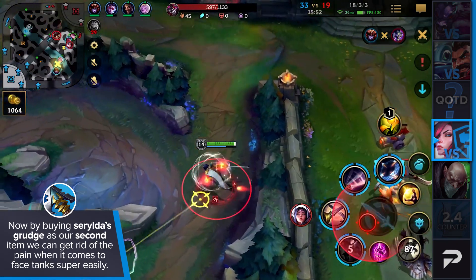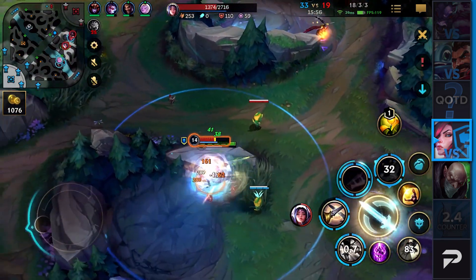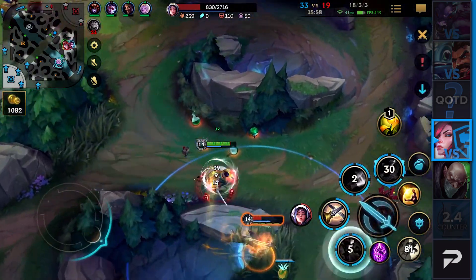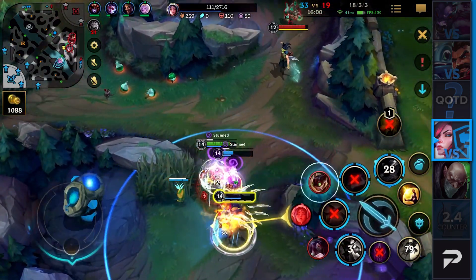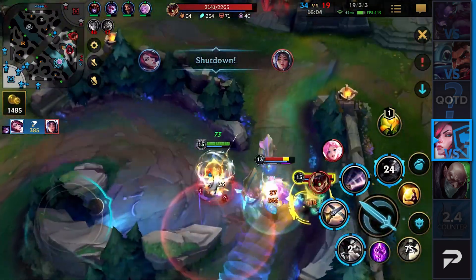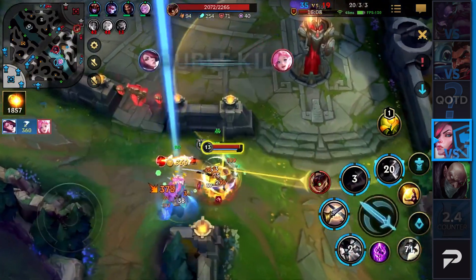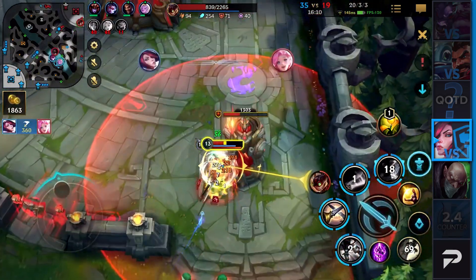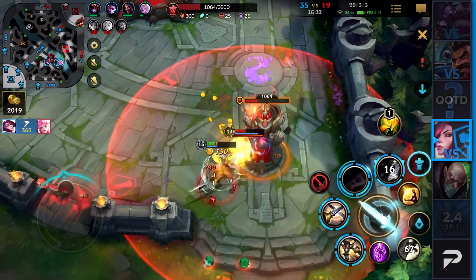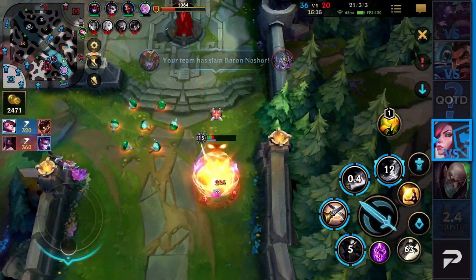Remember, Garen will always run away from you with 50 million movement speed while ignoring your third ability slow — but those days are over. With Serylda's Grudge, we can permanently spam our lunge towards anyone and slow them indefinitely. How is anyone supposed to get away from you? That's not going to happen. Even better, we are finally able to deal with tanks in a dominating fashion, whereas before we'd just be victimized by their damage and tankiness. Go give it a shot, it's nuts.